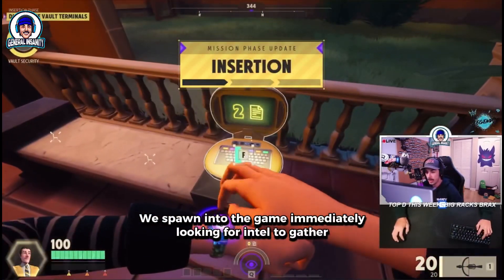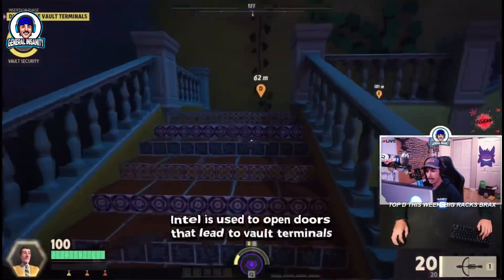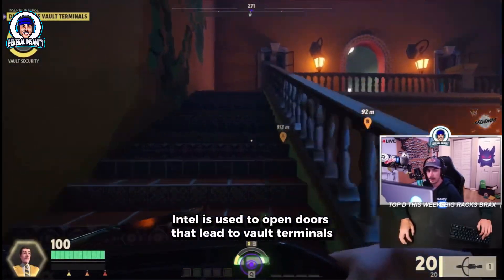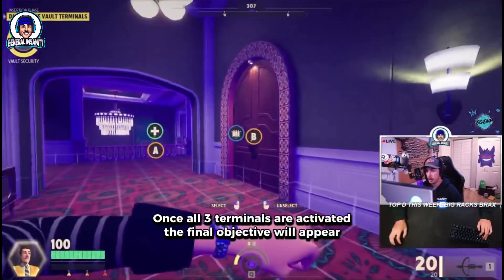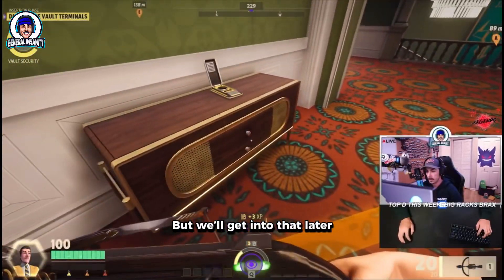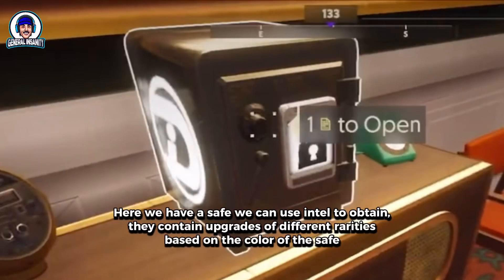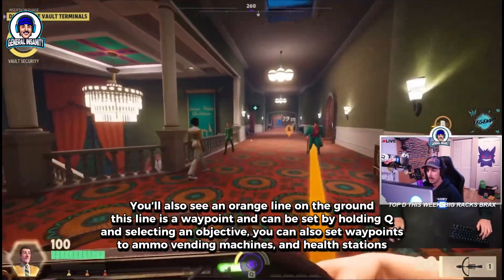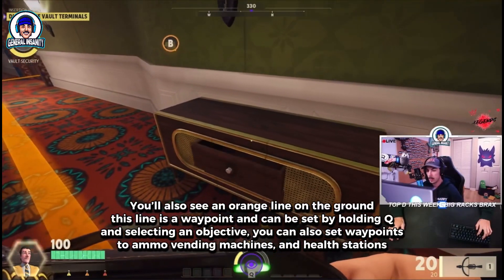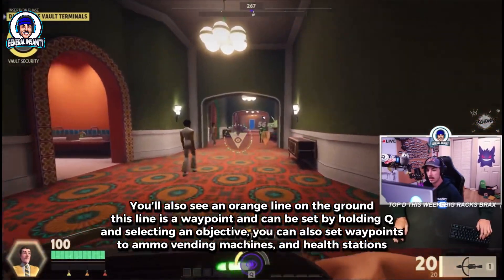We spawn into the game immediately looking for intel to gather. Throughout most of the video you'll see me picking up intel. Intel is used to open doors that lead to vault terminals. There are 3 vault terminals in every match. Once all 3 terminals are activated the final objective will appear, but we'll get into that later. Notice here that I opened a drawer — inside you have a chance to find intel or extra ammo. Here we have a safe we can use intel to obtain; they contain upgrades of different rarities based on the color of the safe. You'll also see an orange line on the ground — this is a waypoint and can be set by holding Q and selecting an objective. You can also set waypoints to ammo vending machines and health stations.